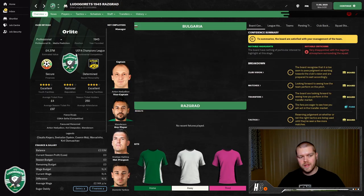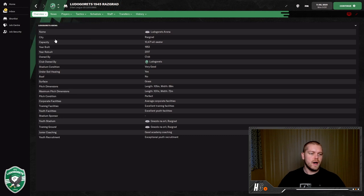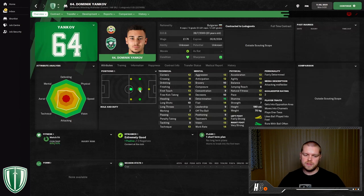The penultimate stop is Bulgaria, where we look at Ludogorets — already in the Champions League at the start of the game. They have excellent training facilities, excellent youth facilities, good academy coaching, and exceptional youth recruitment. That exceptional youth recruitment is what I keep emphasising — there are many good clubs in the world but only a certain number have exceptional youth recruitment. The name to remember here is Dominik Yankov — a central attacking or central midfielder aged 20, capped by the Bulgarian under-21s. He's accomplished on both attacking midfield sides, has great determination, is good on both feet, and already has great traits: gets into the opposition area, moves into channels, plays one-twos, likes the ball to feet, and runs with the ball often. He is a ready-built creative player to dominate your final third.